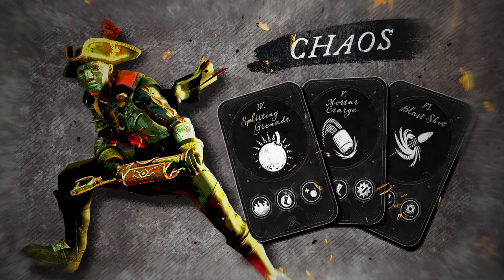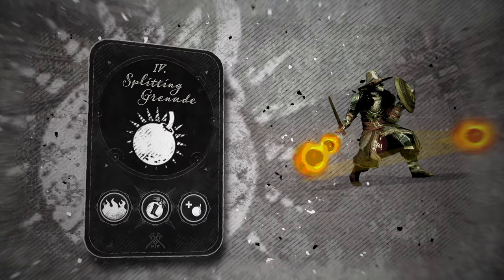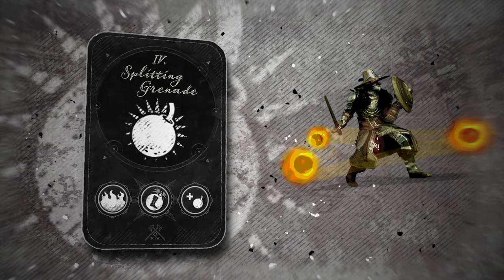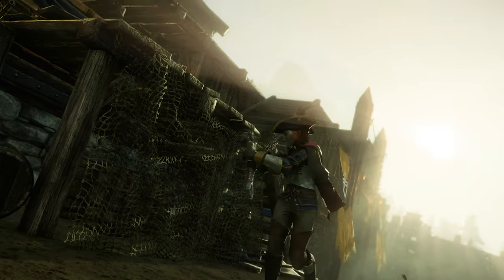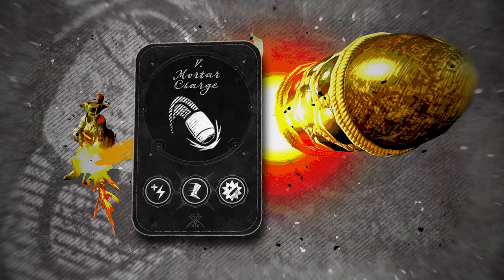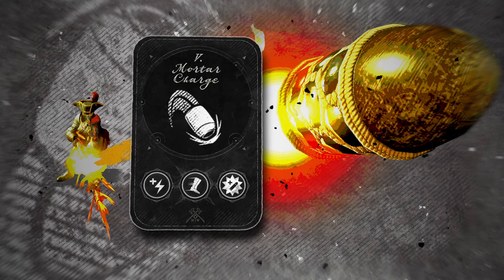Then there's the school of chaos — the name speaks for itself. Splitting grenades blanket the battlefield with fire and brimstone. The mortar charge lobs high-explosive canisters that fly high, dive fast, and boom big.